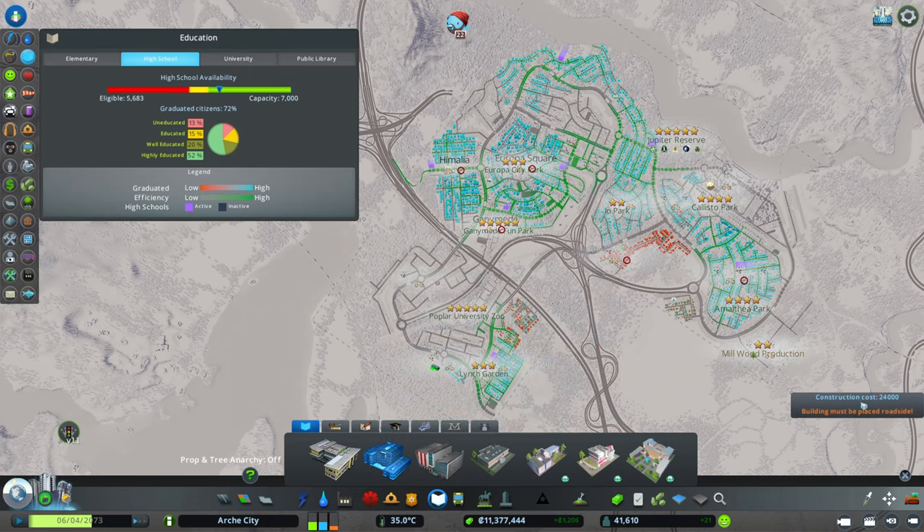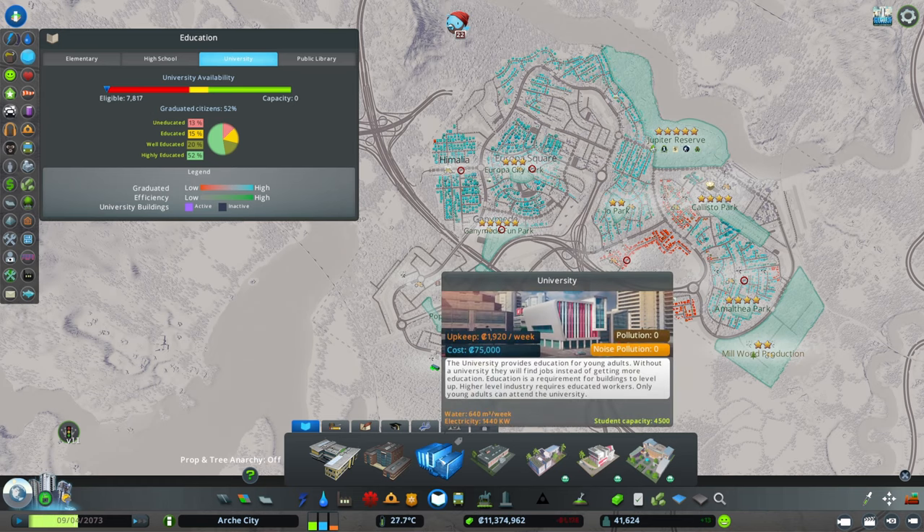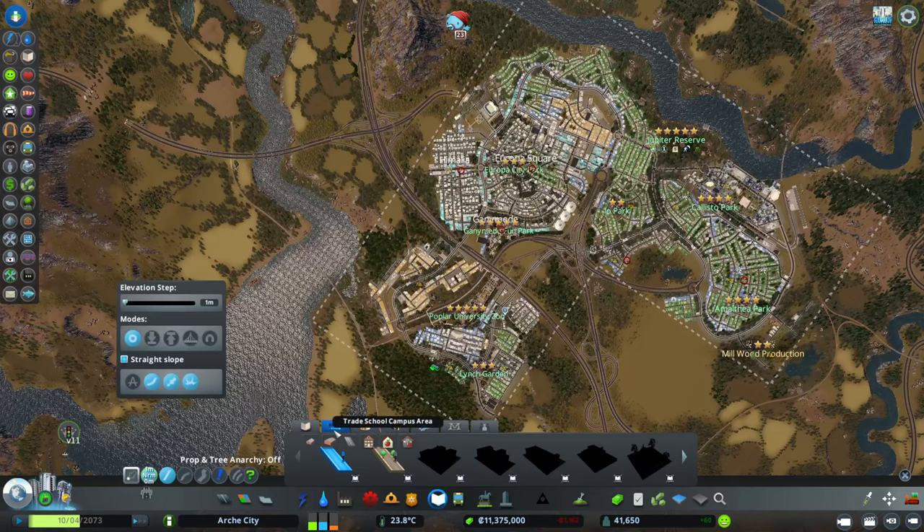We also have high school. These new neighborhoods take a little bit longer to fill up. But university — our capacity is zero. We have these areas plus some over there that could benefit from that. We have 7,818 eligible people for university. But I don't want to put just a university building — I want to make a campus because it's a lot cooler.